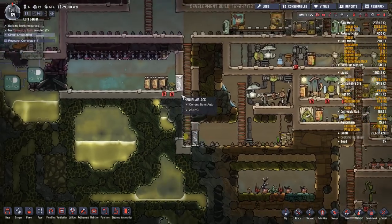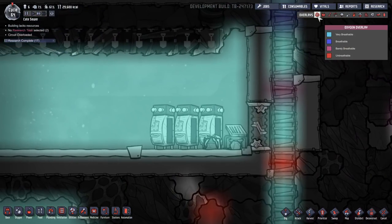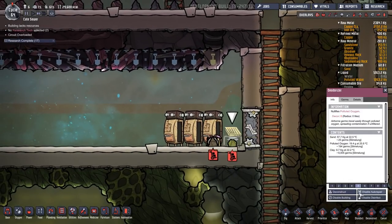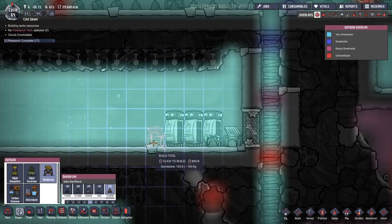Another thing that people have suggested is that our setup here is not great. The deodorizer is probably fine, but we should move the deodorizer — just put a deconstruct order on, and this doesn't have to be done right away. Move it over here and put this as priority seven for now.